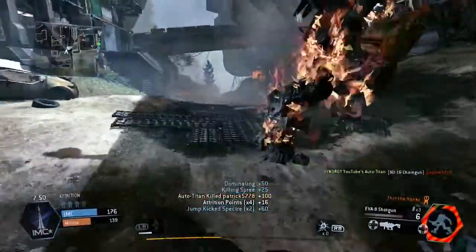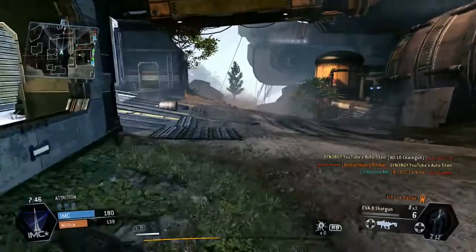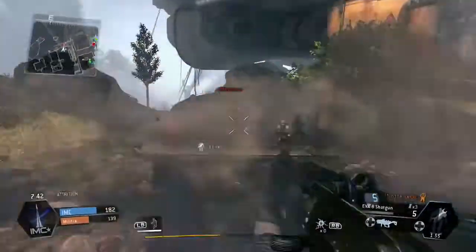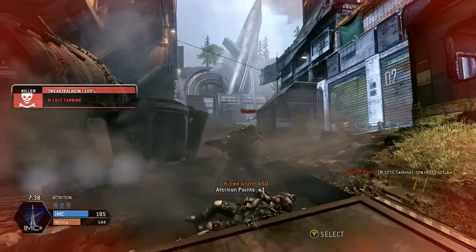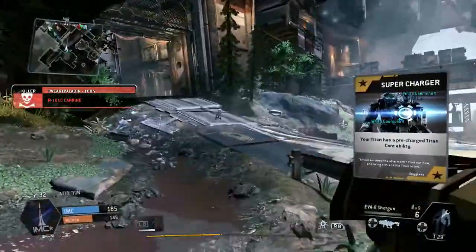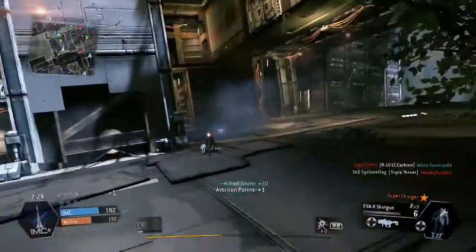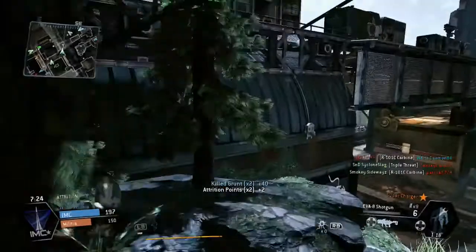Jump kick, jump kick — I needed to reload anyway. My auto-titan is on guard mode and it's picking up a few kills — grunt, grunt, grunt. There's a human in the mix but I couldn't distinguish where he was. Chances are he can easily spot me because I'm one person and all his grunts are friendly.